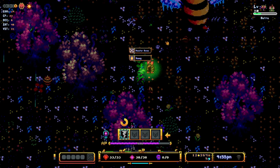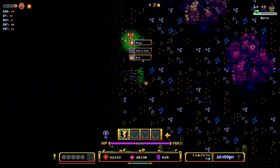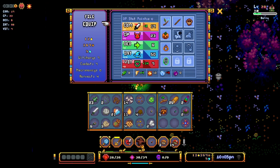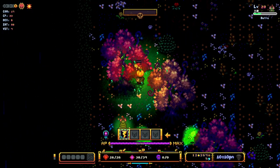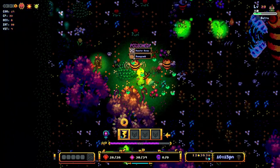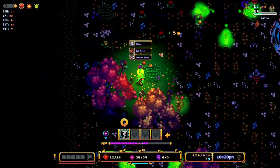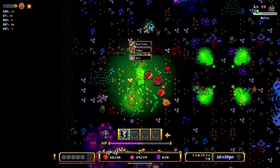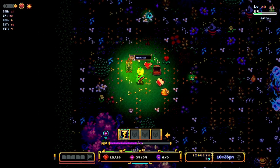At least it's not attacking me. I have no idea where I am. I'll put on a little glowy mask - that'll help. My HP is okay. Stumpy here. My chest. I think I got out of that all right.